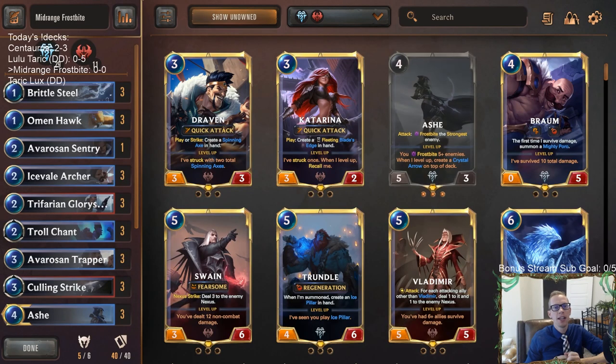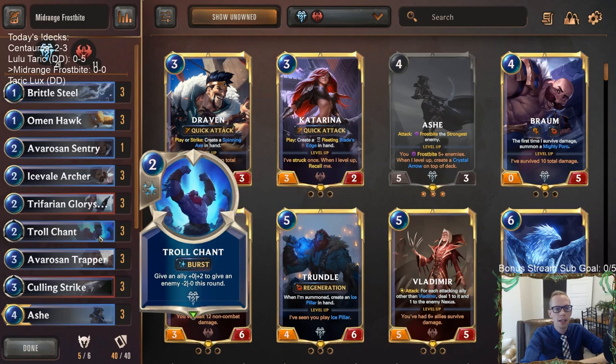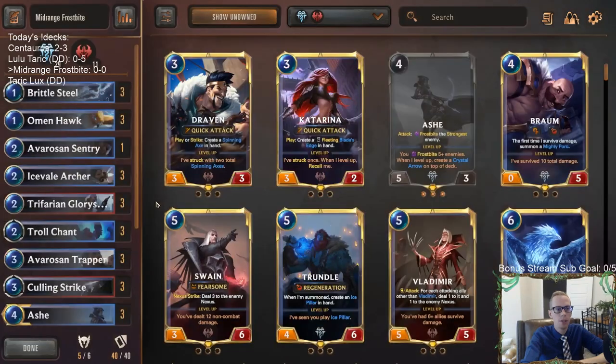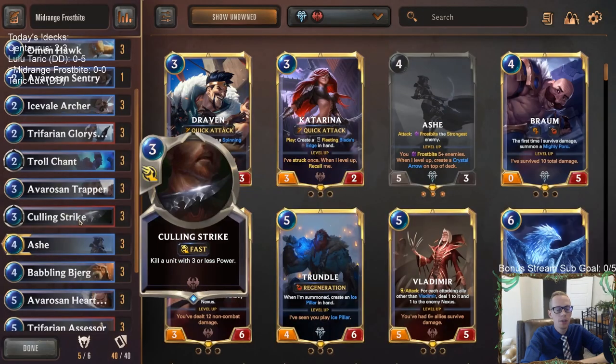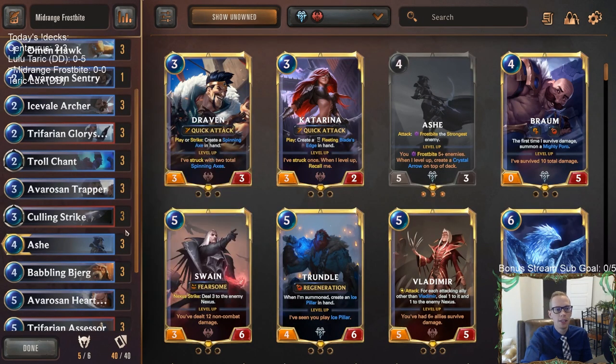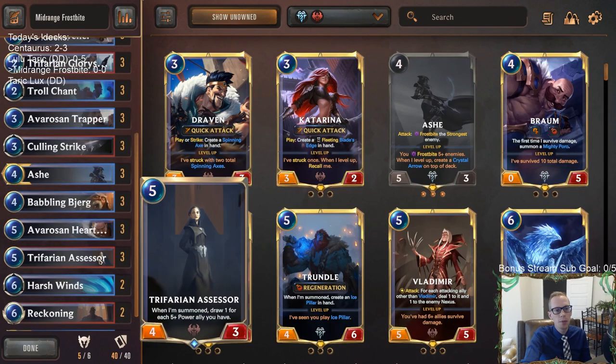Welcome everybody on Twitch chat and YouTube for some mid-range frostbite. We're going to bring back one of the classic decks that's been a really powerful deck for a while. I think this could be in a really good spot right now with a lot of people playing Lee Sin — frostbite's a really good way to deal with Lee Sin. It has the new card troll chant, which looks really good: you can give an enemy minus two minus zero to make it zero power so it can't block for Ash, or you can reduce the power of something for culling strike.